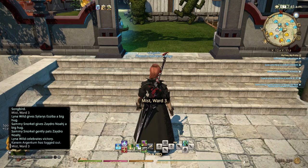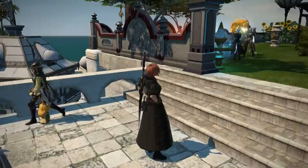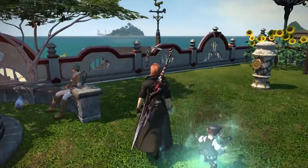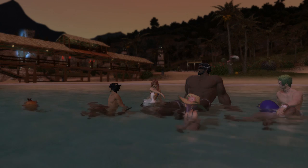When you're in a free company you get a number of new features including access to the FC chest — a place where members drop off or withdraw items, weapons and money — and access to a special FC chat channel. Bigger FCs might also choose to purchase a house, and as a member you'll be able to teleport to the FC house and purchase your own room which you can decorate. You can only join one FC at a time, so you'll need to leave before joining a new one. They're great ways to meet other players, get support and if you're really lucky make some great friends.